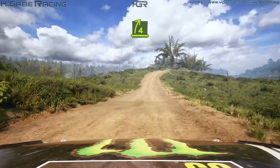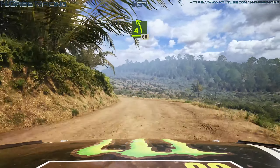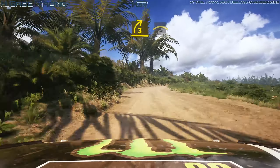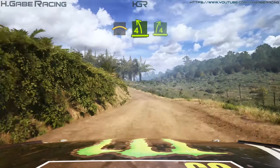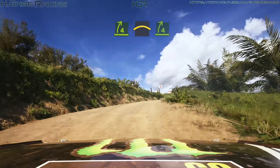Late 4 right, tightens over crest, into 4 left, and flop, 60. Late 3 right, opens, into crest, 30. Crest, into 4 left, tightens, through dip, and 4 right, into left over crest, into 4 right, short.